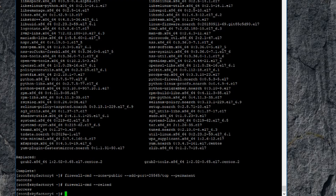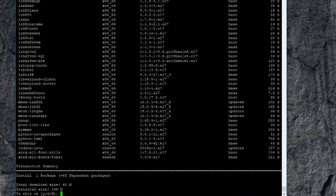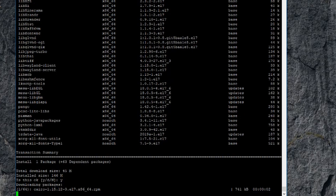Next we're going to install Java because this is the base install so there's no Java. It will prompt you — just say yes to install and it shouldn't take too long.